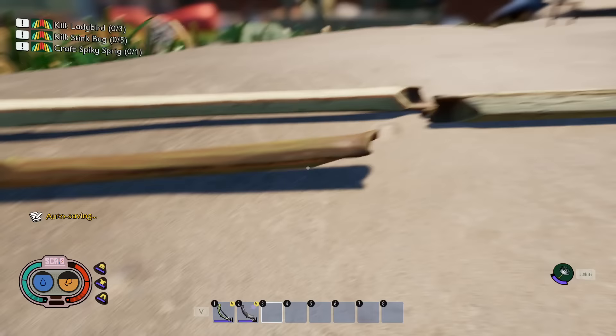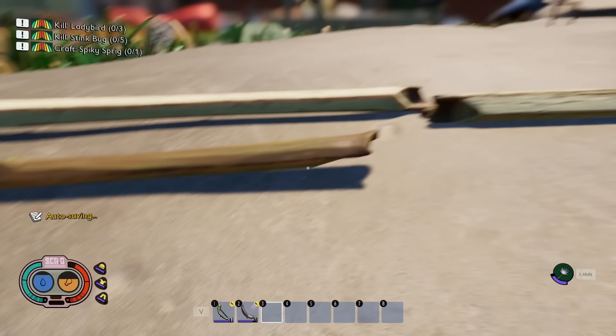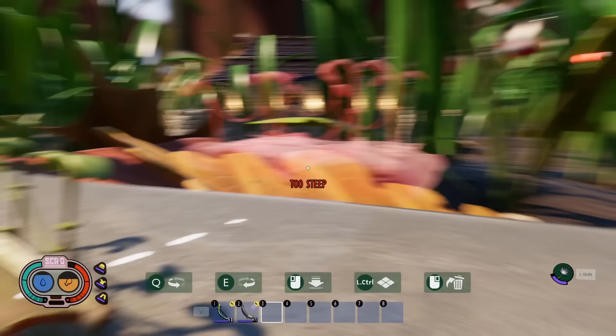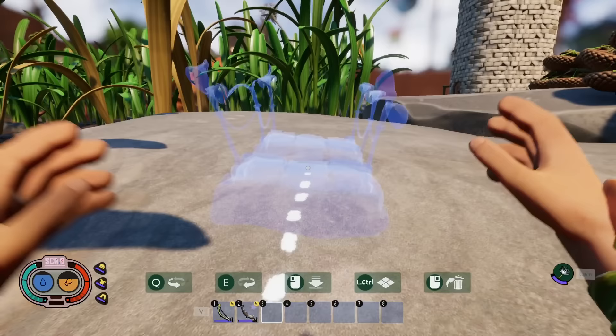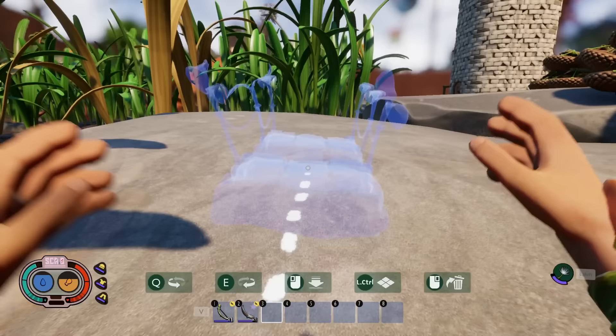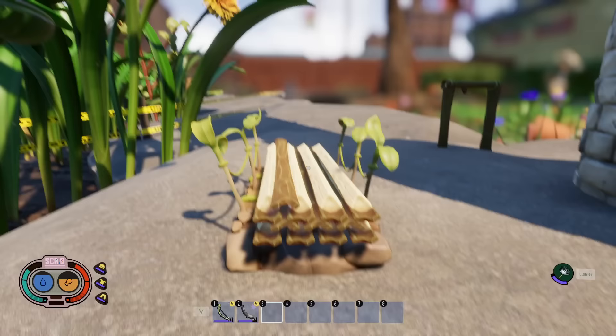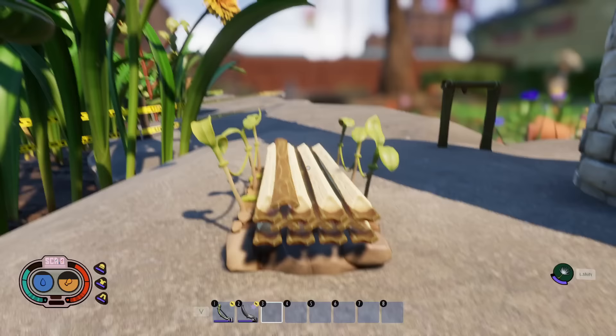You can actually move the pallets that hold grass planks and weed stems. After cutting a weed, place the stems in the pallet, and you can then relocate the pallet and even sprint while carrying it. This is super useful if you're building somewhere without many nearby resources — combine it with the red ant armor, which lets you carry extra weed stems and grass planks, to transport materials wherever you need.